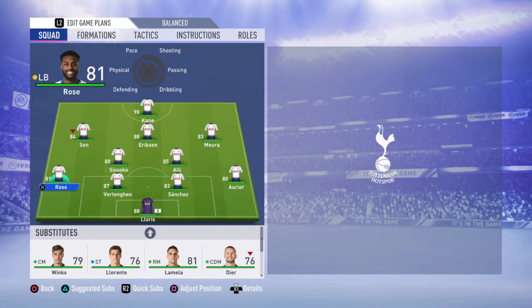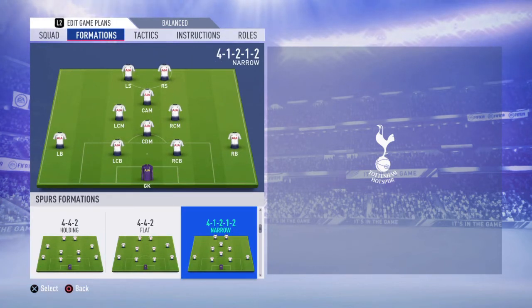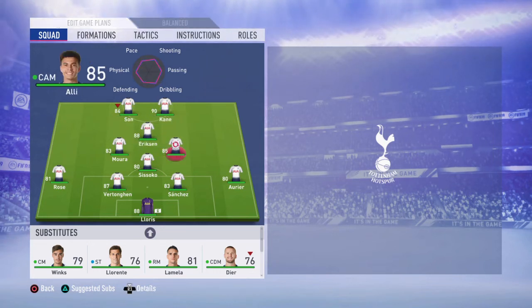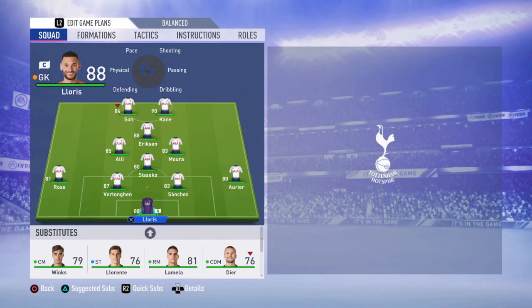The second formation is also narrow — the 4-1-2-1-2 narrow. At striker, you're going to play Son and Harry Kane: Son to the left because he has five-star weak foot, and Harry Kane to the right. At the CAM position it's Eriksen. At left CM it's Dele Alli and at right CM it's Lucas Moura. At CDM it's Sissoko. Don't touch your defense — leave it as Danny Rose, Vertonghen, Sanchez, and Aurier, with Hugo Lloris in goal.